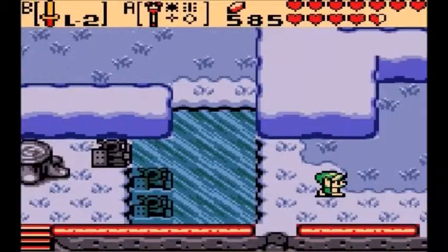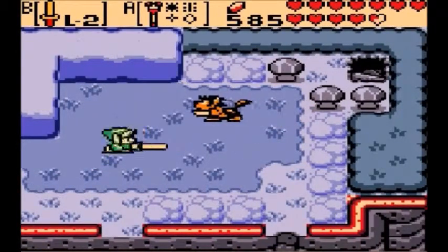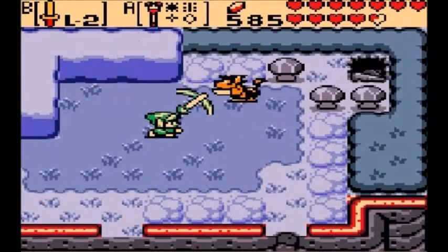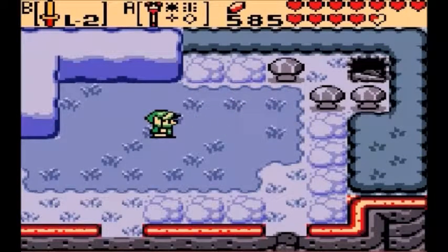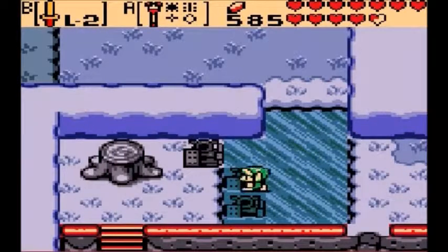We want to go ahead and change to winter because we want to get something over there — instead of those like-likes we just passed. Go over here and there is a Lynel — this is one of the gold creatures we have to kill for that guy we talked to a while back. Go ahead and kill him. I did these kind of out of order because I wanted to speak to the Deku Shrub first, but that's okay — it doesn't matter.